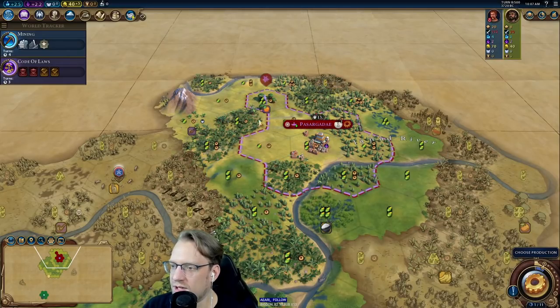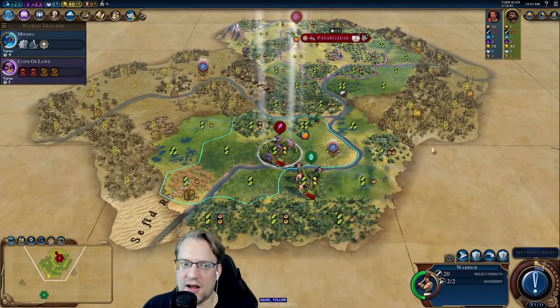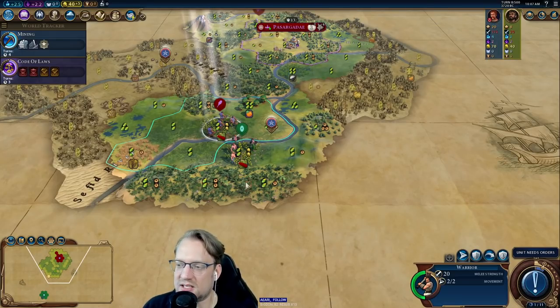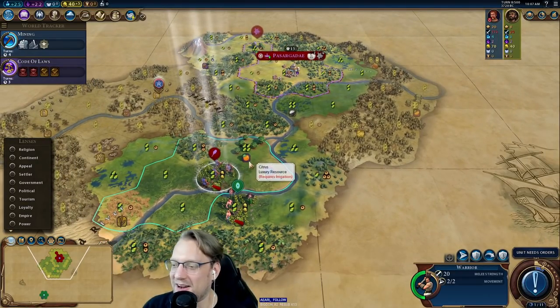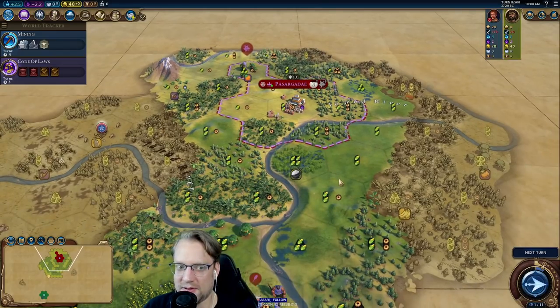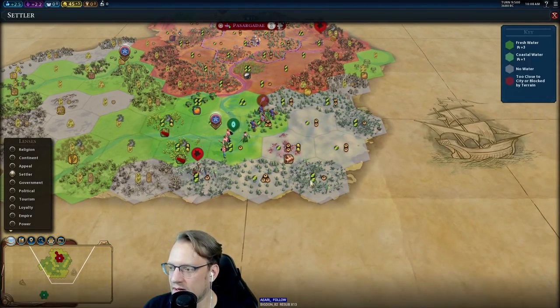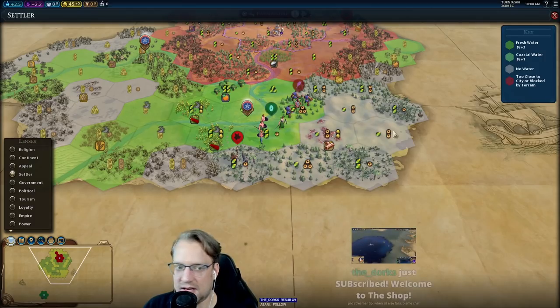Let's go north with our scout in hopes of maybe finding some goody huts. There are even more plantations up here. On Deity, there's no benefit to an immediate surprise war — he starts with tons of warriors and units, and if we surprise-war him this close, we're just signing up to get killed. This looks like an amazing city down here — look at these hills! Nice growth on the floodplains, lots of farmland, and then just hills everywhere. Super, super good.